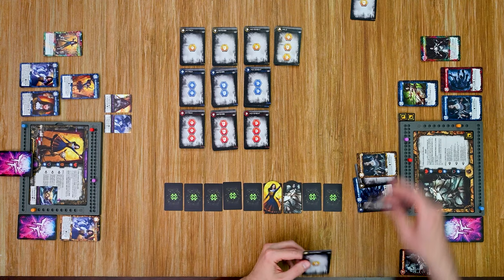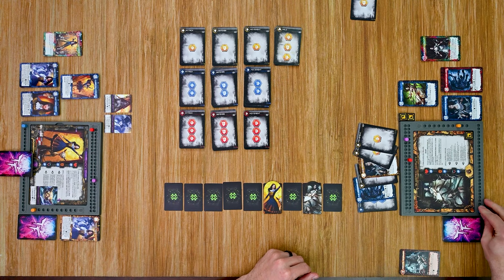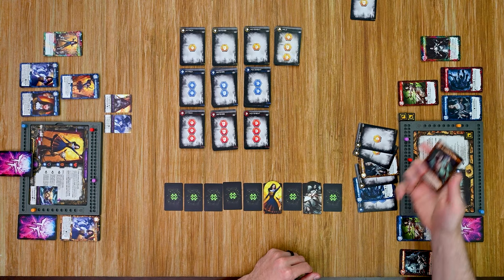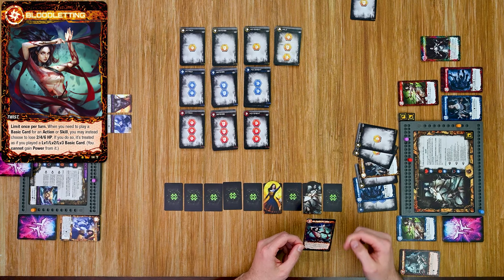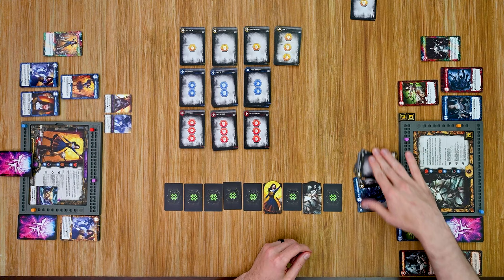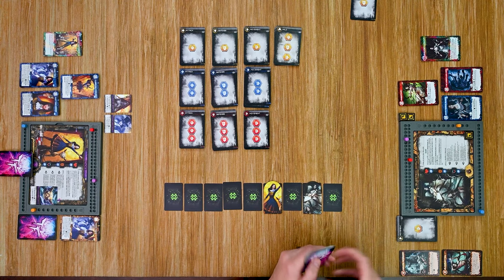She plays a movement card, gains a power, and moves back one space. Then she spends two power to gain the Inner Rage card, which unlocks another Twist — Bloodletting: limited once per turn, when you need to play a basic card for an action or skill, you may instead choose to lose 2, 4, or 6 HP; if you do, you are treated as if you played a level 1, 2, or 3 basic card respectively; you cannot gain power this way. This could be very handy when you need a skill card but don't have the right card in hand. She discards remaining cards and draws six new ones.